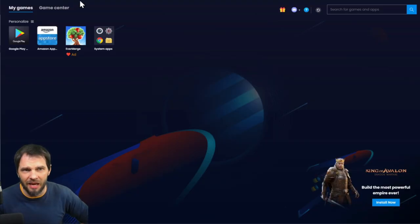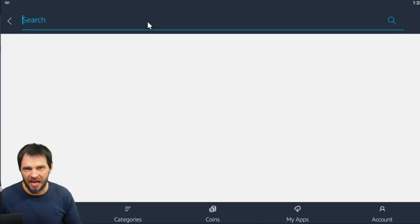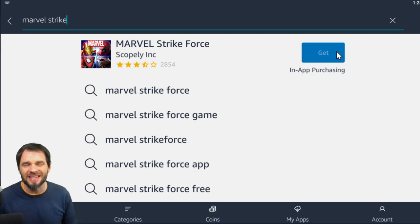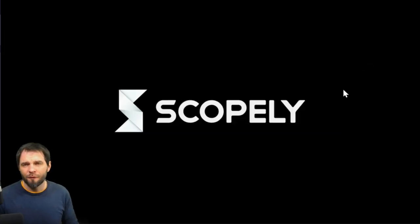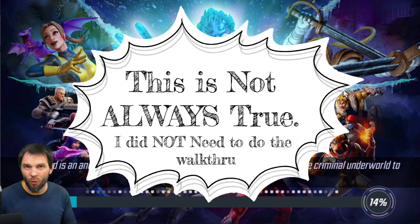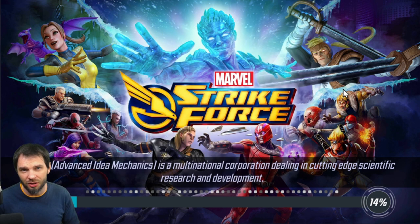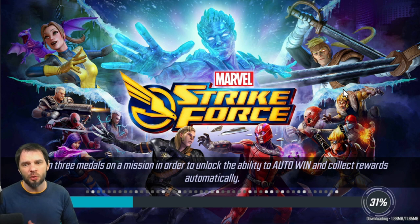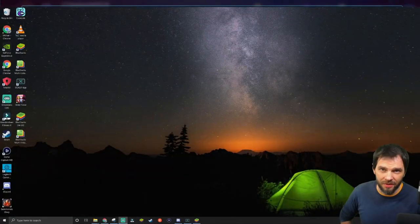Now, how do you use these coins in game? The next step is to get your game downloaded from the Amazon App Store. I'm playing Marvel Strike Force, so I search for it, open it, and download it. Depending on your game, you may have to go through an initial playthrough. For MSF players, I know it's a little annoying, but a 5-to-10-minute run-through upfront will save you a lot of money long-term.